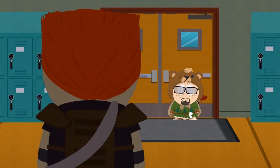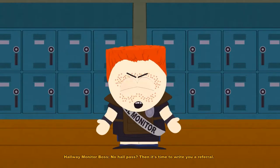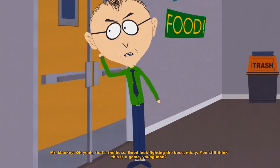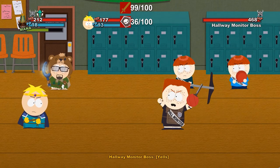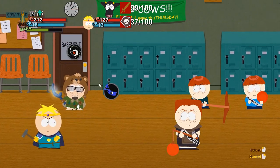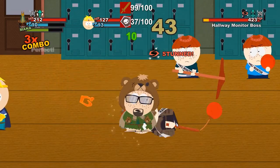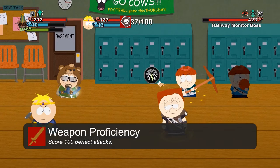We have our second boss fight of this playthrough and the first one in the main quest line — we're now fighting the hallway monitor boss. Since it takes a while to take him down, we want to focus on his minions first, and in the meantime we will disable him with a well-timed jiu-jitsu. That also gives us perfect attack number 100, finally unlocking the Weapon Proficiency achievement. One possible strategy is to exchange buddies again before combat starts, as Kenny's Furry Friends ability is very useful here.